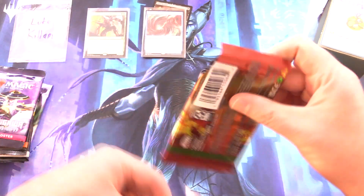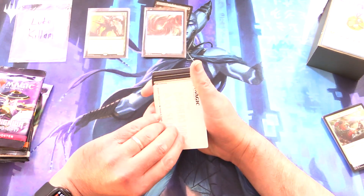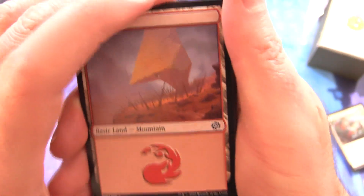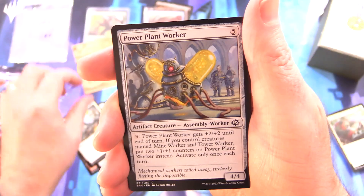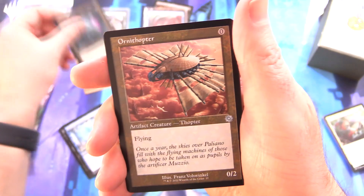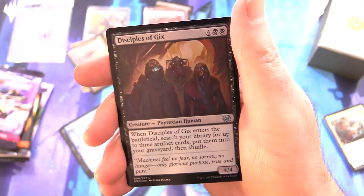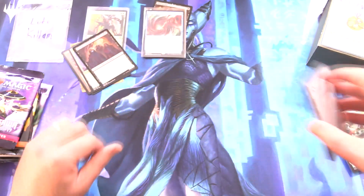On to some Brothers' War. We have not pulled any of those for ages and to get a few in a short time is just ridiculous. We have Foundry Inspector — I think this is the schematic art — along with a Mountain, Boulder Branch Golem, Disenchant, Power Plant Worker, Trench Stalker, Meticulous Excavation, Giant Sindervale, Flow of Knowledge, Ashnod's Altar for the rare. Ornithopter — we'll chuck those in. Hall of Tagzan is the rare. Foil Disciples of Gix, and a Troll card. Yes, we do get trolled from time to time.